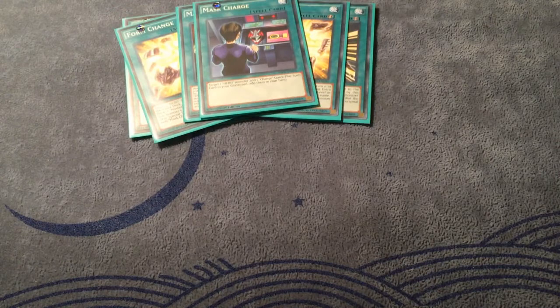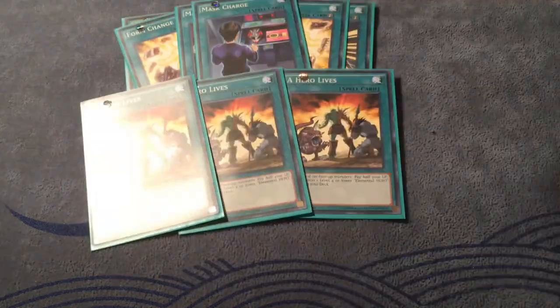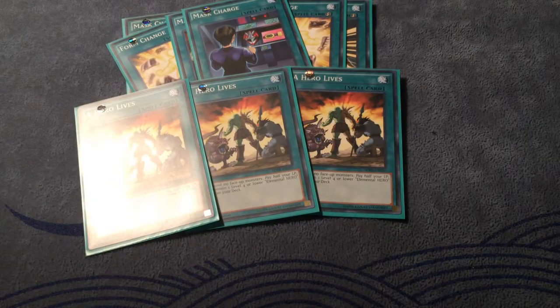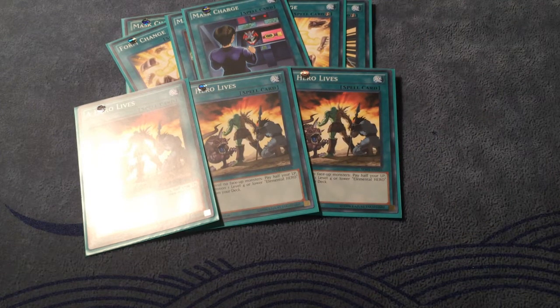Moving on, I play three Hero Lives. This card is super important — paying half your life points on the first turn can be a really hefty cost, but if you open this with a Stratos of course you won't have to do that and you get the same results. Opening Hero Lives with Shadow Mist, the search you get off this makes for a free plus, and it sets you up for a Dark Law play or maybe even an OTK, which is very important with this deck.